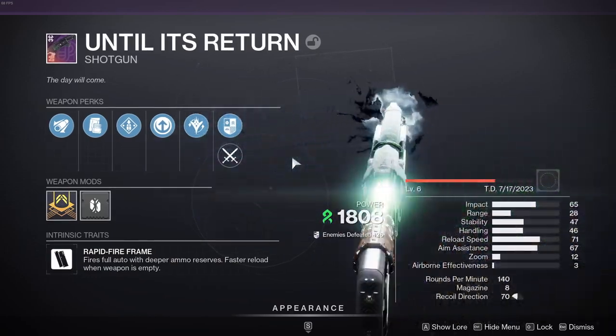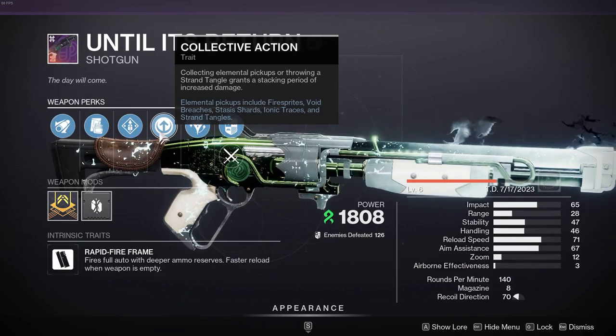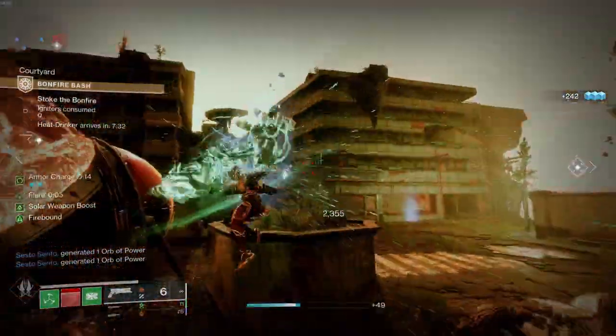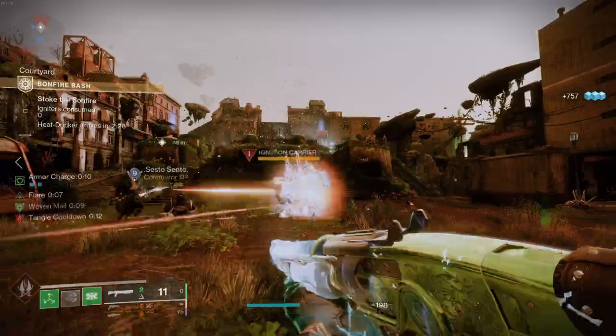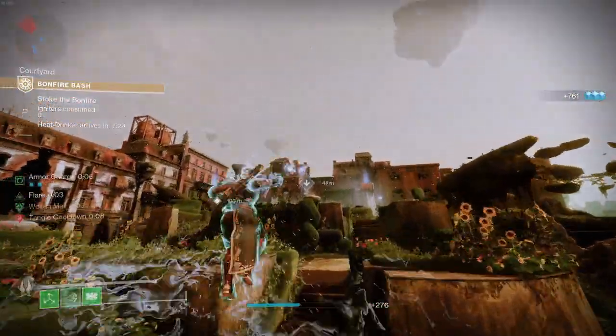But that isn't why I'm a fan. This shotgun can roll Collective Action, one of the more potent of this season's new perks. Picking up an elemental item gives this gun 20% extra damage for 7 seconds, even if stunned on pickup. Those would be tangles, fire sprites, arc traces, and their ilk.